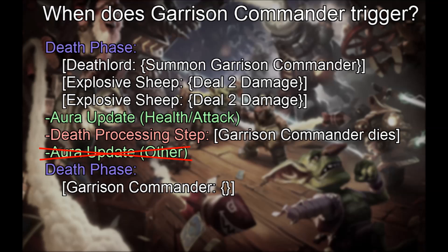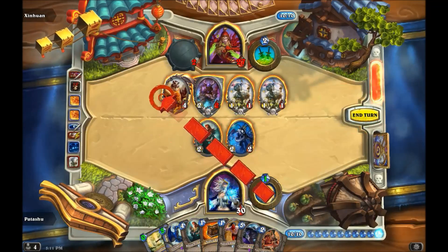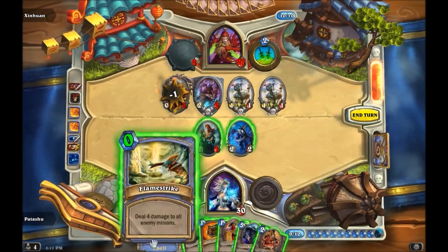It doesn't trigger in the Aura Update Other step, which is after the death processing step, or else the hero power wouldn't have been refreshed in the Deathlord and Explosive Sheep test. Our conclusion is therefore that it triggers in the Aura Update Health Attack step, which is now rather inappropriately named. Now that you know what to expect, let's watch the two tests involving Deathlord a second time.